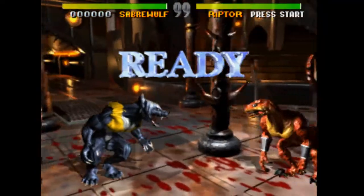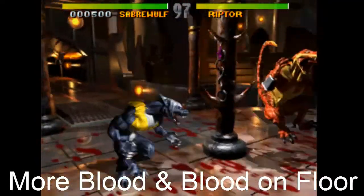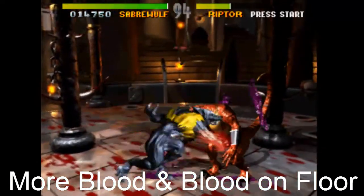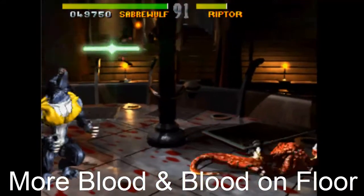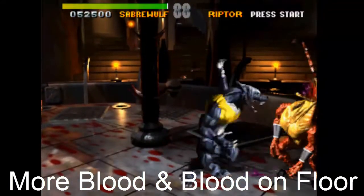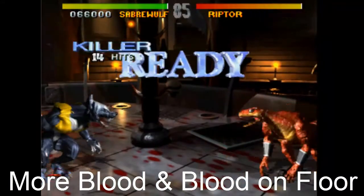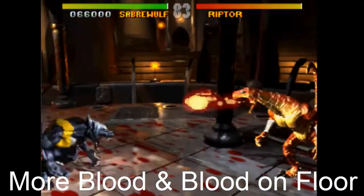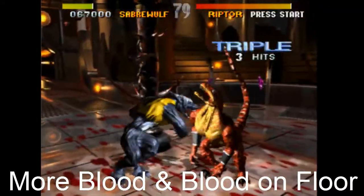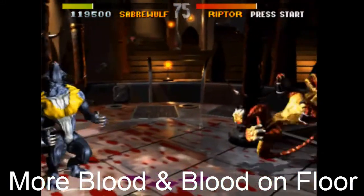Next: more blood and blood on the floor. At E3 we barely saw any blood, and what we did see was very minimal. They've definitely improved that — there's more blood now. They had Sabrewulf's blood as red, but they've changed it to green. Mike Willette has been saying it's related to the story, and we won't get story mode until all characters are released around March. But the blood is definitely there and on the floor — that's a yes.